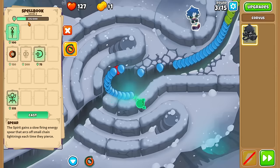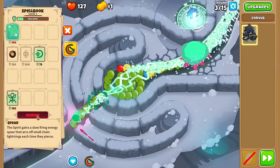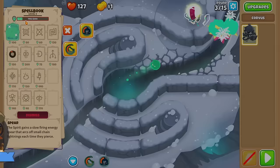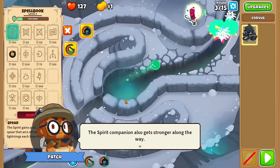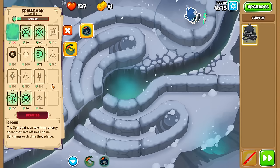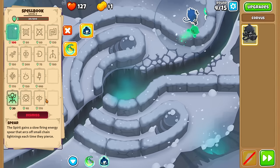Definitely need Spear here, so let's cast it. I can see you can dismiss it whenever you want to stop draining mana. This is what I was talking about — this tutorial just gives you all these spells all at once, which I think is sensory overload. I think I'll do my best to go through them one by one methodically, so we don't skim over each spell and miss what everything has to offer.